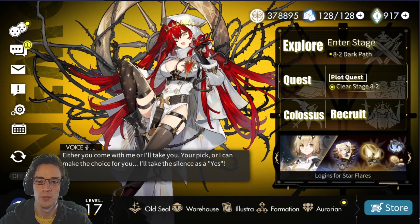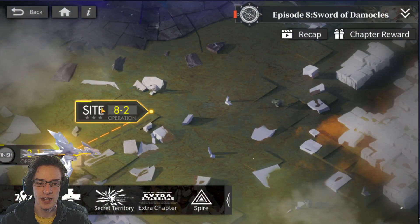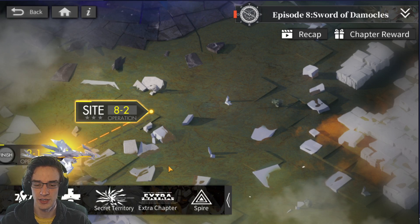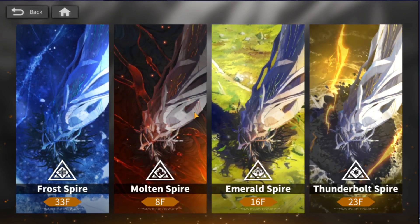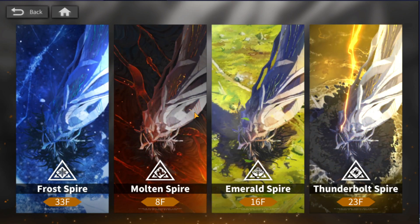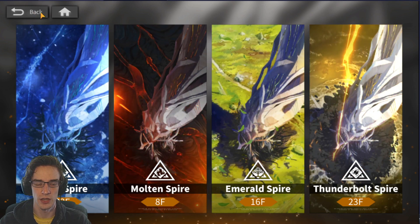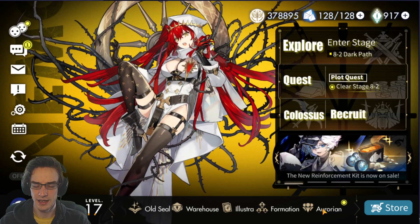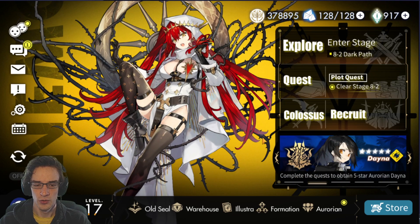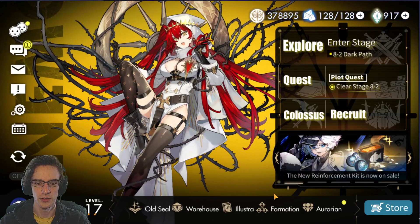Today we're going to be talking mostly about my water team. With the water team I have currently built, I am at chapter 8, but I'm stopping there for a while to focus on upgrading characters. I am at Frostfire 33, so I've already finished Frostfire 30 — that is the challenge for the old seal. That's the main goal you want to work toward at the very beginning, just to unlock that first section of challenges. I'll show the team from the formation menu first.